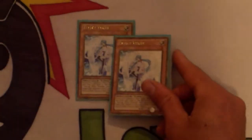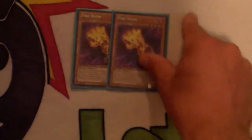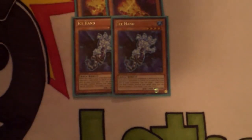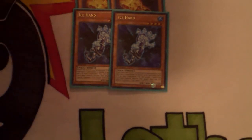Moving to the side deck — I'm probably siding into a lot of decks this format. Double Veiler since we don't main them anymore; they're still needed even though I don't like that they are. Two Fire Hand and two Ice Hand — if you aren't siding these you definitely should be. Even if you think they don't work well in your deck, they do; you need to side these because they get rid of problematic cards, and in Bujins not a lot of people are going to be expecting Fire and Ice Hand.